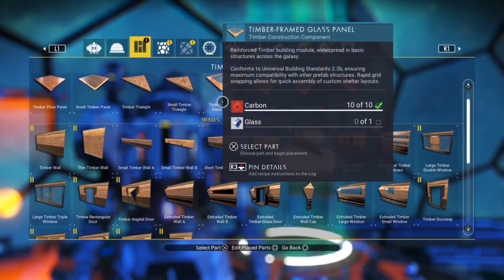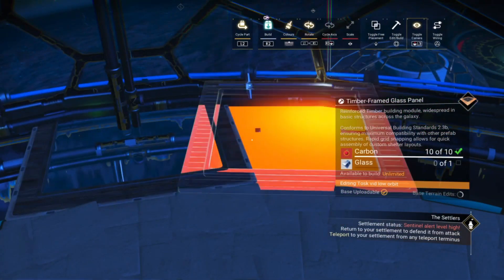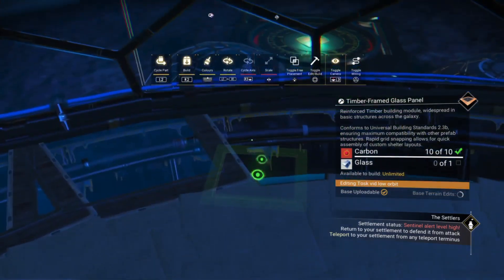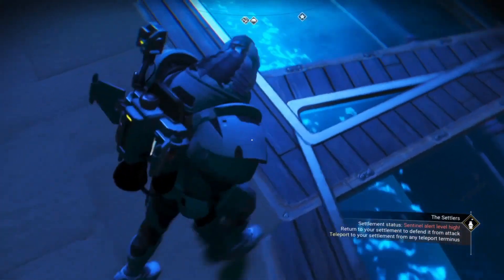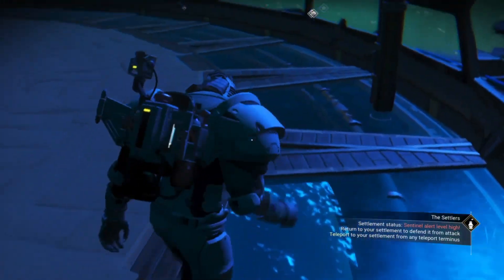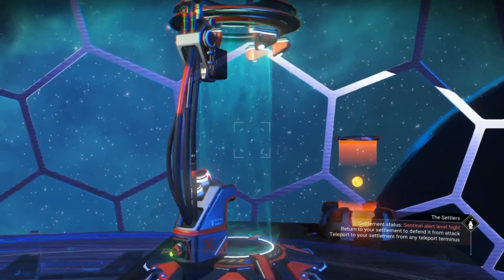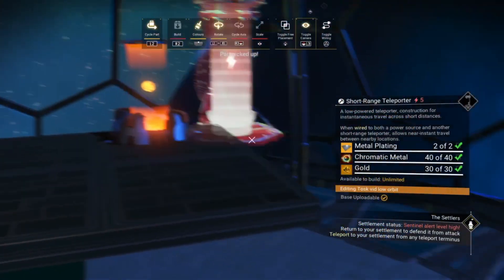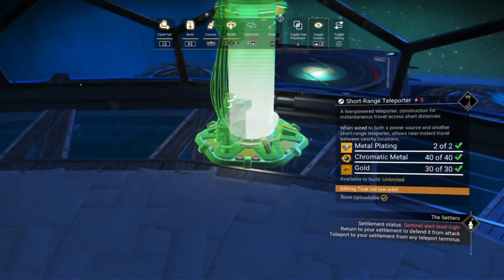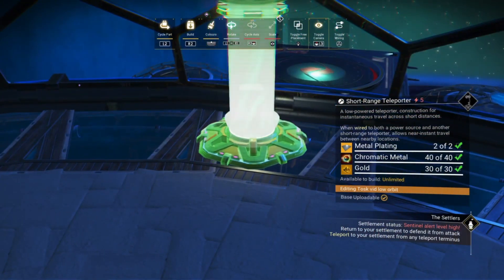For the last layer I use the timber frame glass panel, just so you can see the water through the glass. We're almost done now. All you have to do is move our short-range teleporter down onto our raised floor, delete the scaffold, and reconnect the teleporter cable.